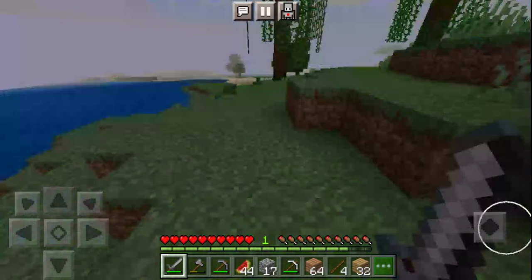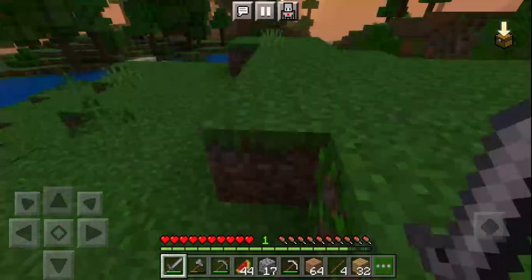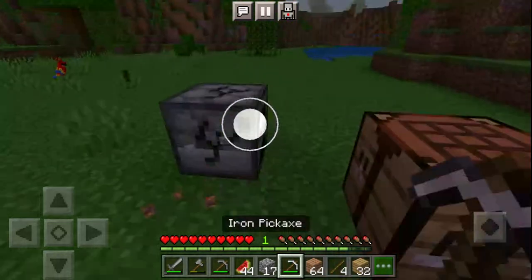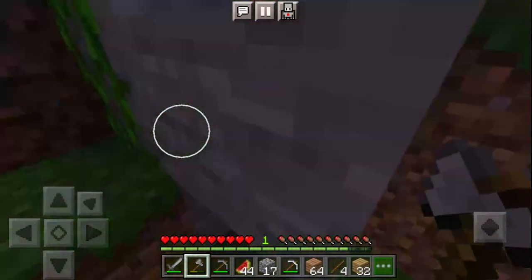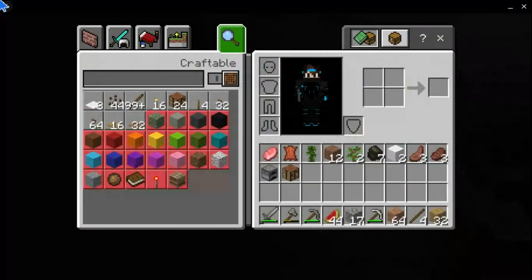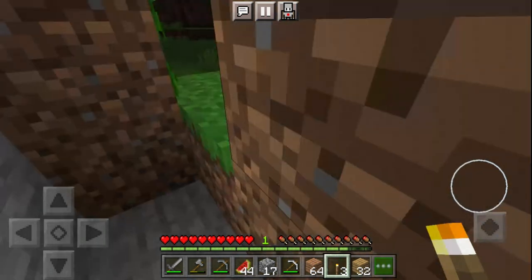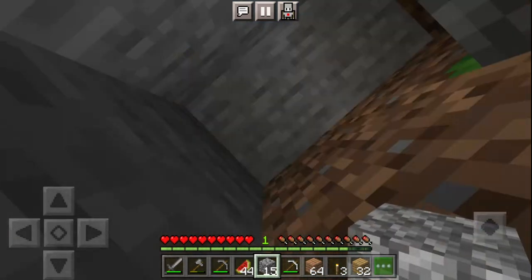Oh no, this is really bad. I can't find any sheep, so we're going to have to stay in a little cave system for the whole night. This is going to be really bad. At least we have everything. I'm going to see if we can make torches. It's night time — I'm just going to quickly block off my hole and stay here for the time being.